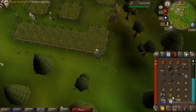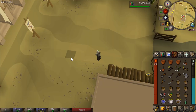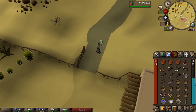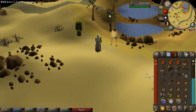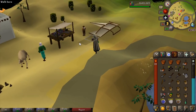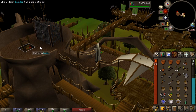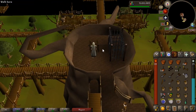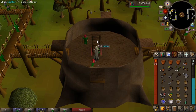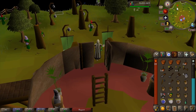After this, teleport using your ring of dueling — rub it and go to Al Kharid Jewellery Arena. Run west and then southwest towards the gnome glider. Use the gnome glider and select the gnome stronghold. Go down the ladder, down again, and keep going down to the bottom floor — that's down three times.